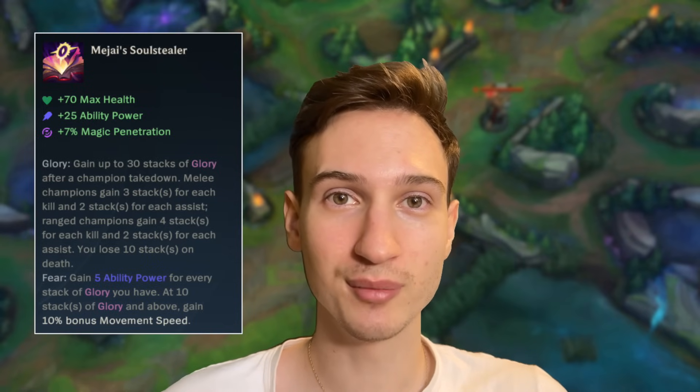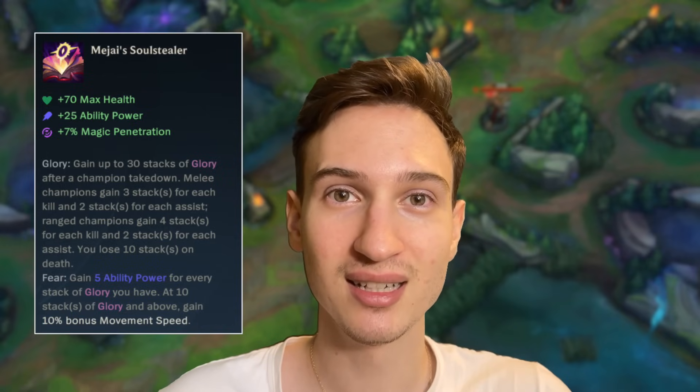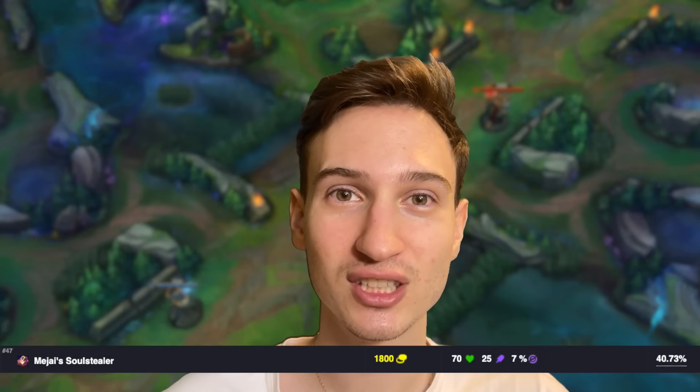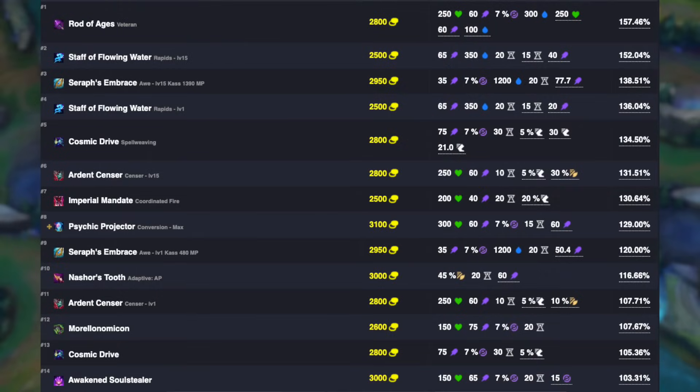Mejai's is an extremely unique item. For 1,800 gold, you get 7% magic pen, 25 AP, and 70 health — terrible stats. Mejai's is actually the least gold efficient item in the game. Shout out to this website that has the gold efficiencies of every item in the game — the link will be in the description. You're spending 1,800 gold to get an Amplifying Tome's worth of AP and half a Ruby Crystal's worth of health.